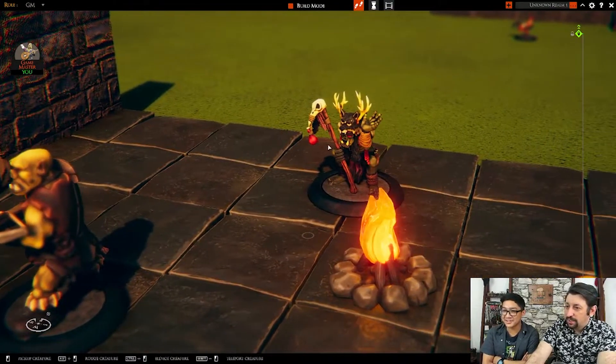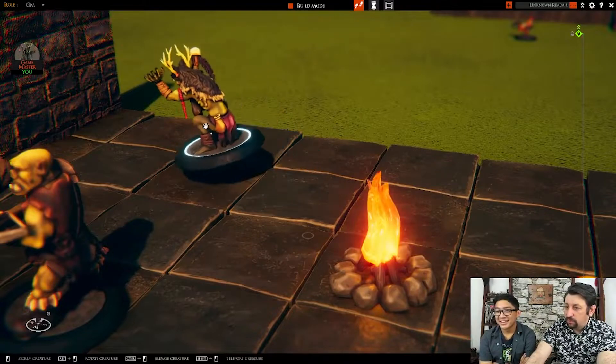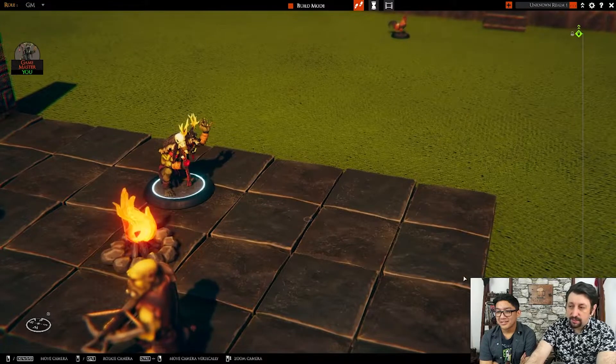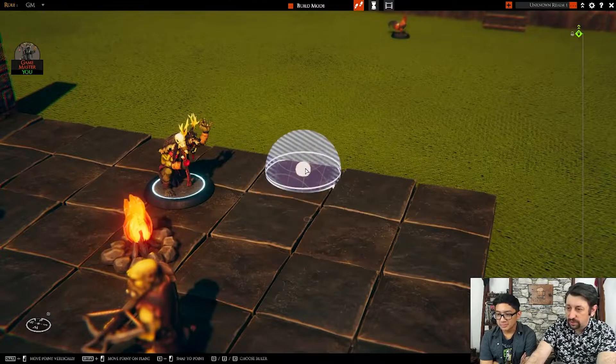It looks great. As you're moving them, they move square by square so you can count it. You can set this up to be feet, and you can have all your rulers — there are complete rulers for it. So it'll cast a range spell or whatever, and does that whole thing.